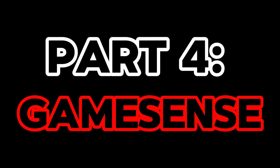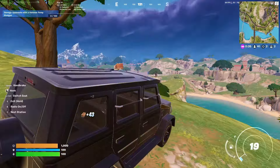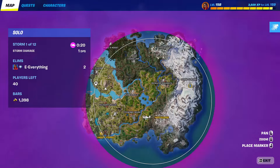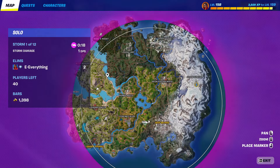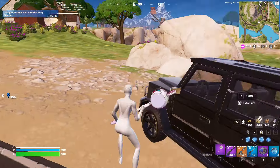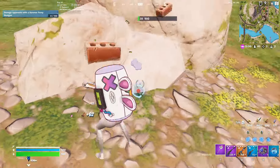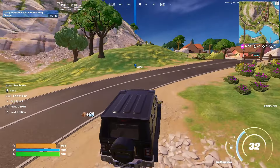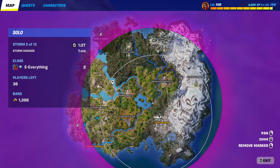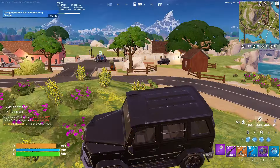Part 4: Game Sense. Game Sense is arguably the most important skill to have in Fortnite, and in all video games in general. Game Sense is knowing what to do in certain situations throughout the game — one example is knowing where and when to rotate. There are also certain edits to use in certain situations. Here's a video from Billy Bicep that explains this very well — I'll put the link in the description. Game Sense is also knowing when to run and when to stay and fight. The way to get better at this is more simple than you might think: you just need to play more matches. The more matches you play, the better your Game Sense gets.